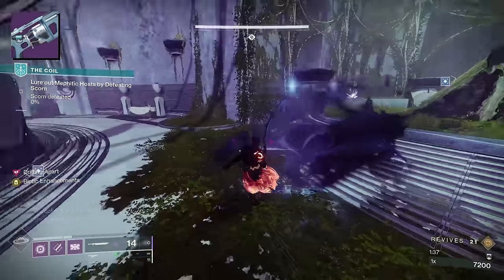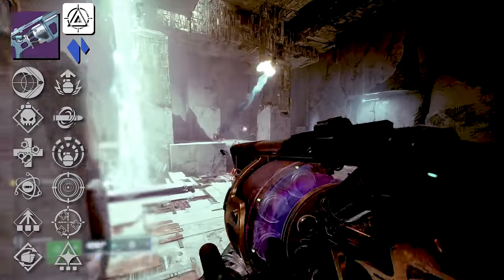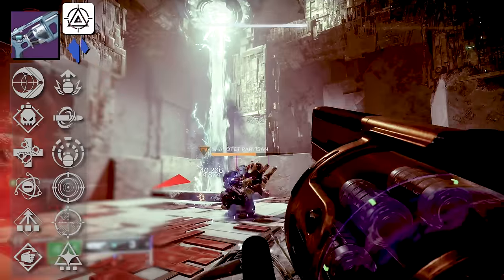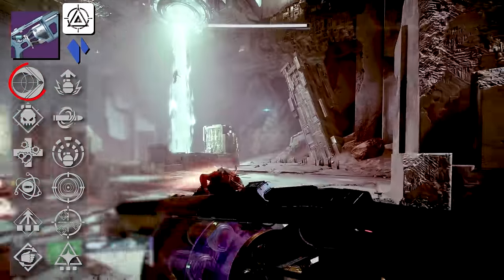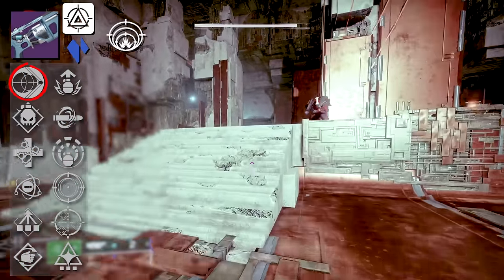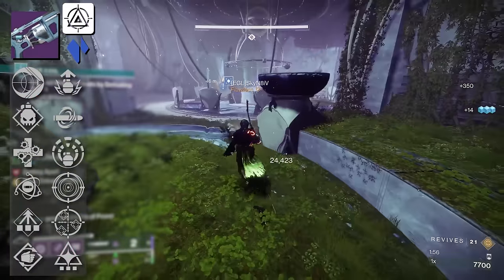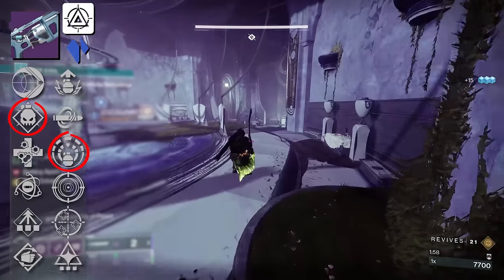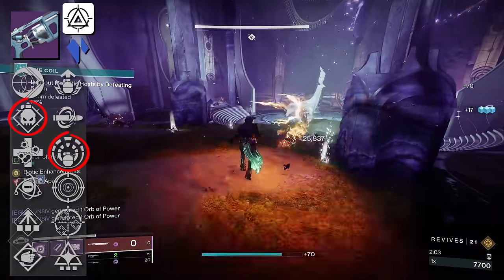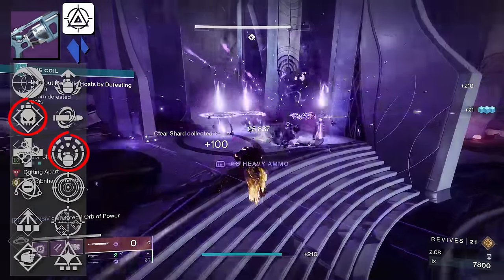Next we have Typhon GL-5, a Stasis Heavy Grenade Launcher in the Adaptive Frame archetype. The PvP meta for heavy weapons is Adaptive Heavy Grenade Launchers — they're the best, primarily because Impulse Amplifier makes them nearly hitscan. Throw on Proximity Grenades, Impulse Amplifier, and then whatever you want in the final column. For PvE players, you've got Explosive Light and Demolitionist — that's really the combo I'd look at. Chill Clip is also present, but if I was going to use this in PvE it would probably be to maximize damage.